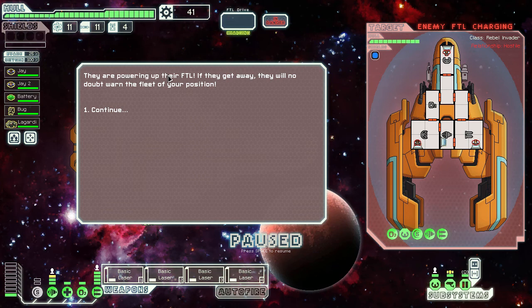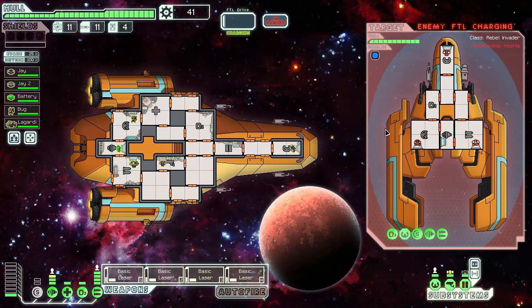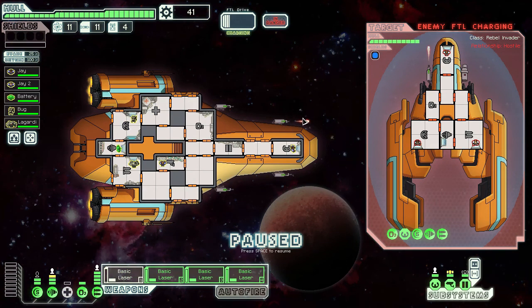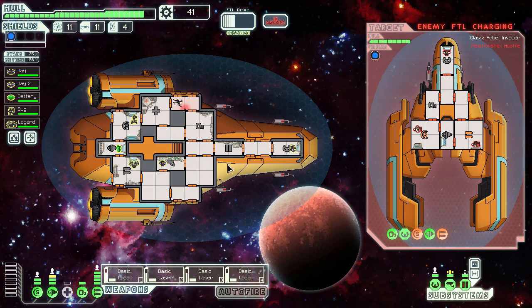A rebel fleet ship is powering up their FTL drive — if they escape they'll warn the fleet of our position. They'll try to run by charging their drive, and when it's charged they'll jump away, advancing the rebel fleet further. I want to target their shields first so my subsequent laser shots go where I intend. I just realized my own shield wasn't powered. I'll time it so the first laser hits their shield, then fire the others at their weapons. They breached my ship, but one laser still pierced through.